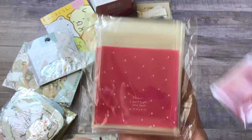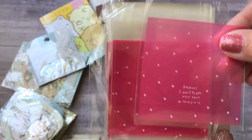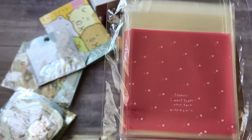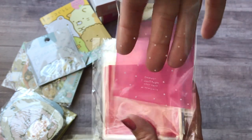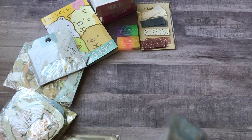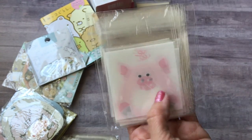Then this one has a pink and white polka dot background and the saying reads 'because I want to see your face with a smile.' It's clear in the front with a pink backing. And the last set has little pigs with the same little open mouth design.